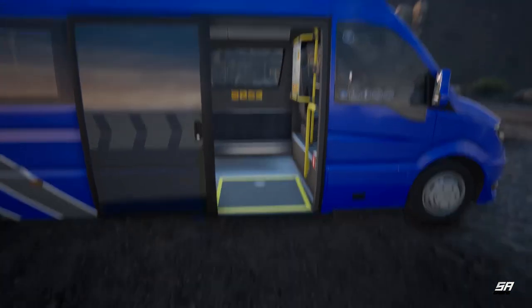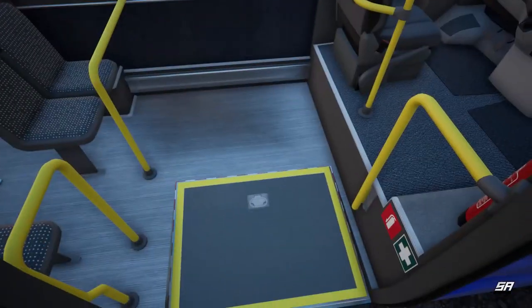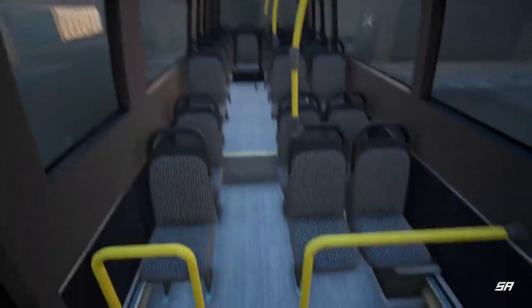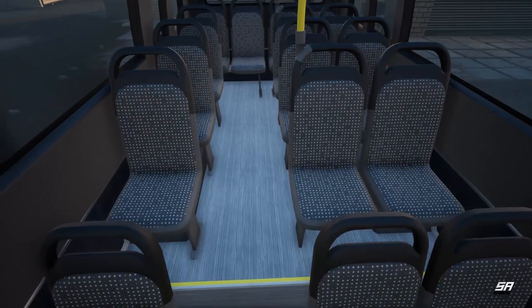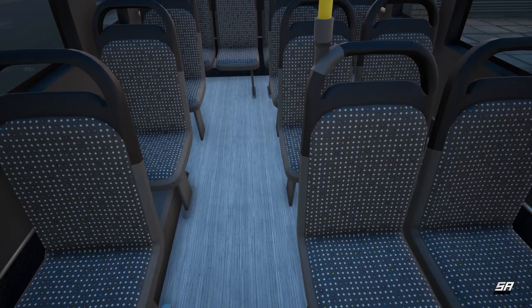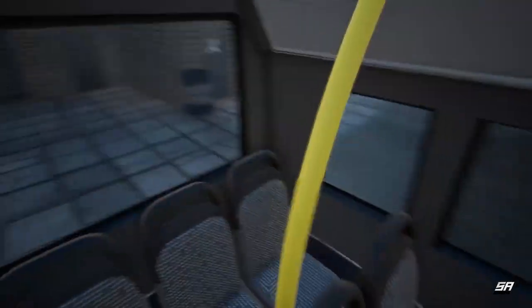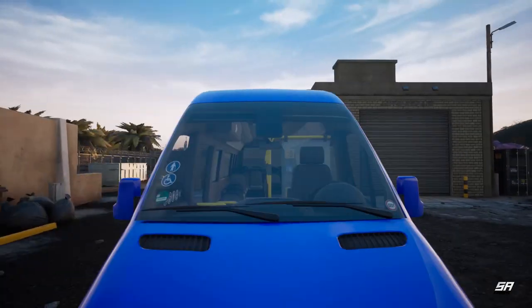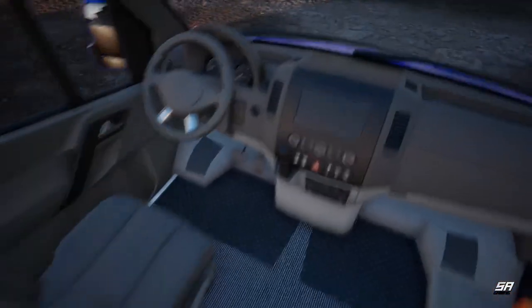Let's have a quick look on the inside - I'm conscious we've got a job to do today. There's a nice wide glass door entry, and although I believe it's not set up, you can have wheelchair access because there's spaces for it. It doesn't look particularly luxurious inside - looks like a typical public transport setup more than anything else. Let's hop in because we do have a route to do today.